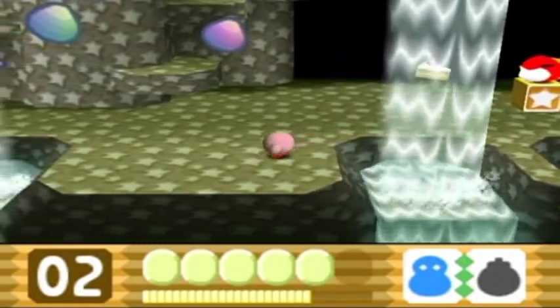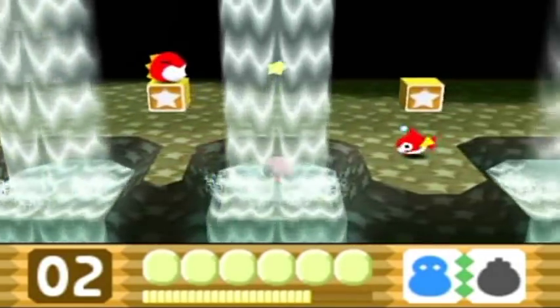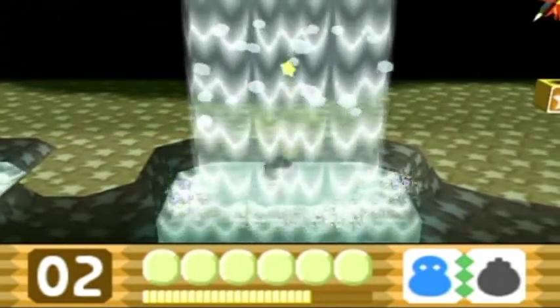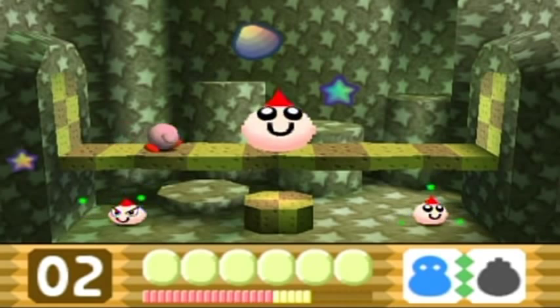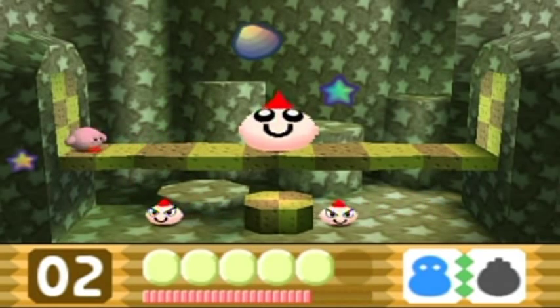These waterfalls push you downwards — watch. I can't get up there the normal way by swimming or flying. It's a handy power but it'll be used a little bit later. I think a boss is right here — yep, it's Boss Tick, and whoa, that hurt me.